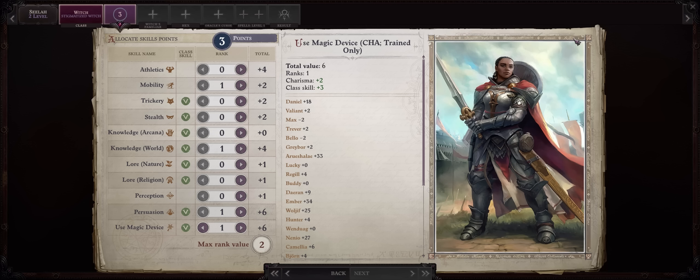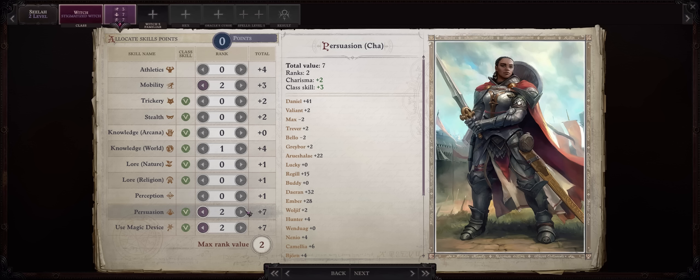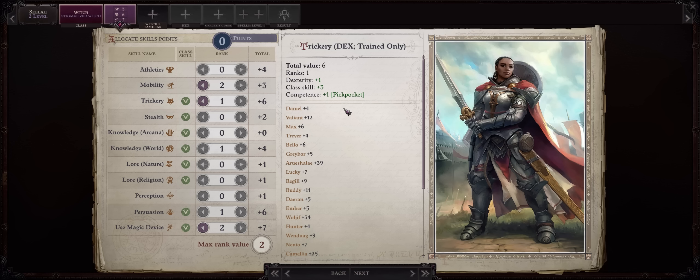You need at least three points in Mobility so that whenever you fight defensively you get more AC. Besides that you can go with anything else you want — I'll just be picking Persuasion because it fits Scylla. But if you have another party member that can cover it, just ignore it and go with, let's say, Lore Religion, which has synergy with a certain scimitar you can pick later on. Even Trickery and Stealth, because Scylla does have the Pickpocket background — it's part of her character lore.